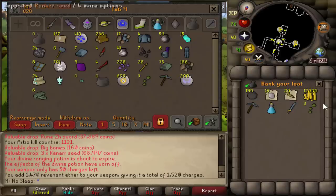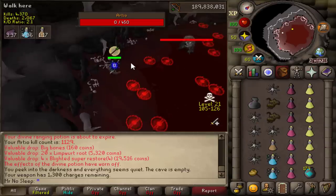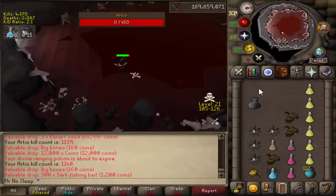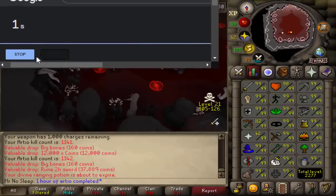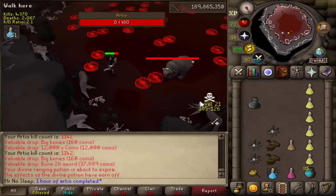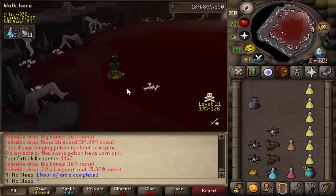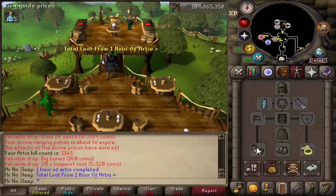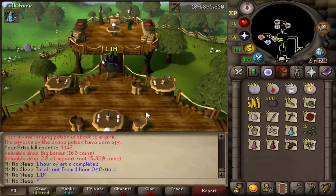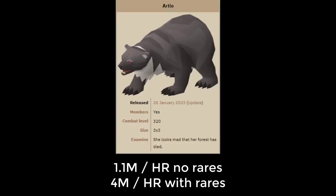You're also going to be getting a lot of elite clue scrolls if you're a big fan of doing masters, so that's always something to motivate you to keep on killing these bosses if not the profit. I wasn't really too afraid of PKers at Vet'ion since it is in level 21 wilderness and you can teleport right away. I only encountered one PKer which I teleported from. Overall in this hour I did kill Vet'ion 43 times, making around 1.1 mil in profit with no rares. The Voidwaker drop increases this hourly rate significantly, but with no rares we're looking at 1.1 mil an hour, probably about 4 mil eventually if you do get the rare. A great alternative to Callisto and a lot safer, with still decent profit.